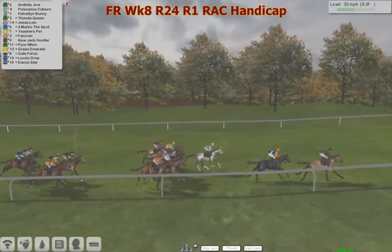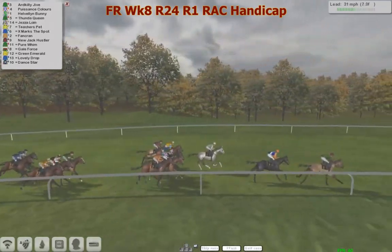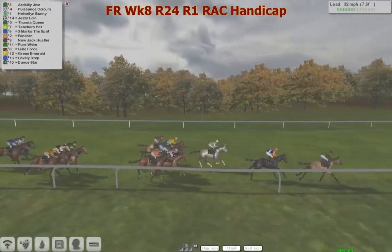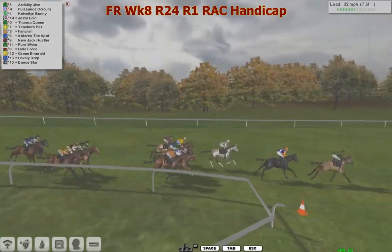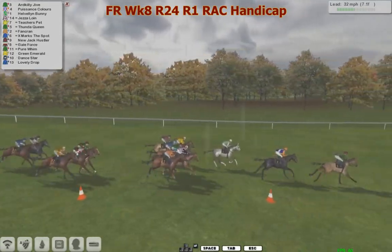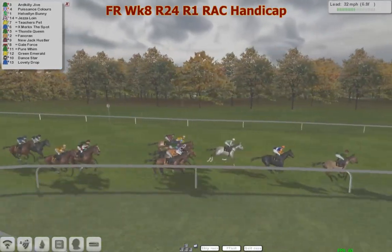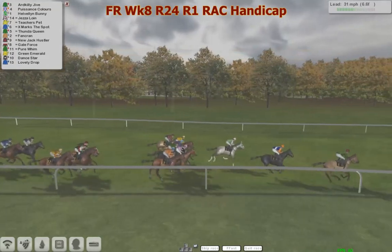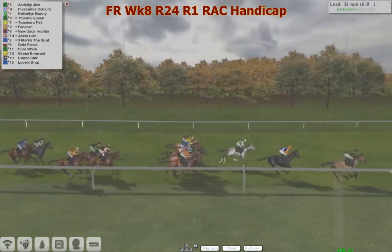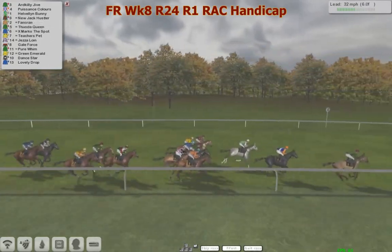Odd a Kelly Jive is in front from Patience Colors still in second. Not much in the lineup has changed — the gray is still in third, Helvin Bunny, then Jeza Loin further with Funda Queen, then Teachers Pet, X Marks the Spot further back with Pure Whim, Gale Force, Green Emerald, Dance Show second to last. Lovely Drop continues at the back. There's about twelve to thirteen lengths from top to tail, quite stretched out as they travel down to the six furlong mark. Odd a Kelly Jive — you have to be liking this one.